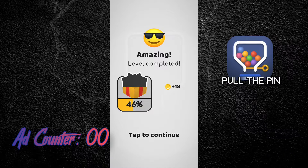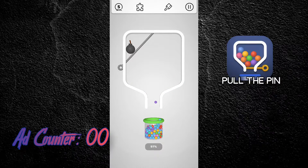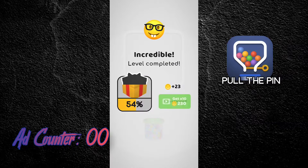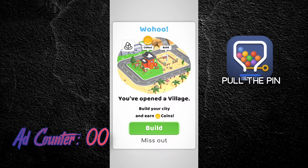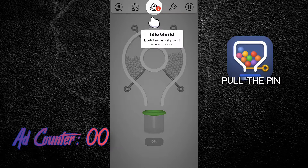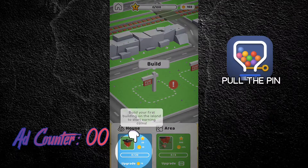Something blew up in the background. After 10 plays there's an ad — tap to continue. Woohoo, you've opened a village. Build your city and earn funds. Let's see what it is. Build, build, build. Tap that. So far no ads, lovely.